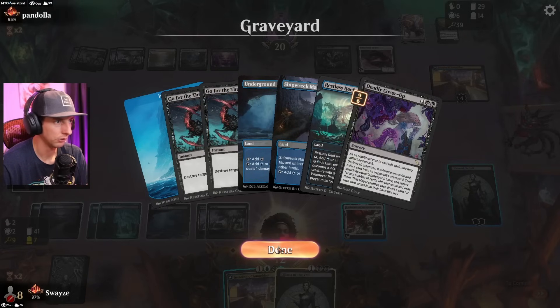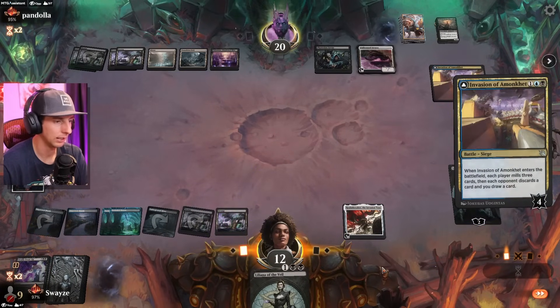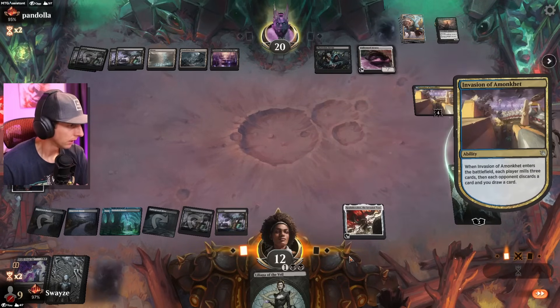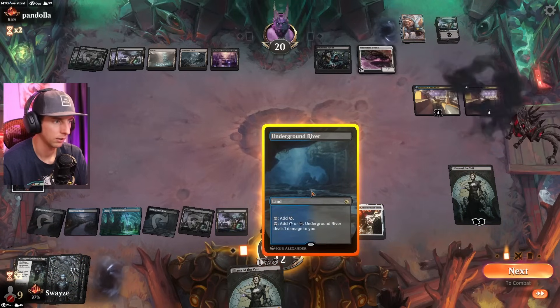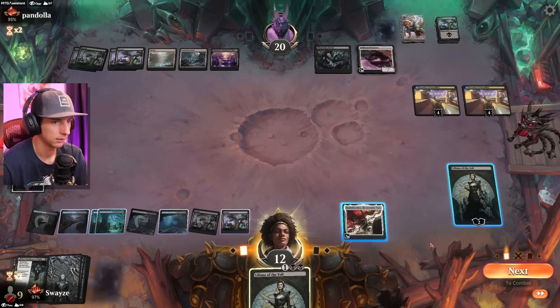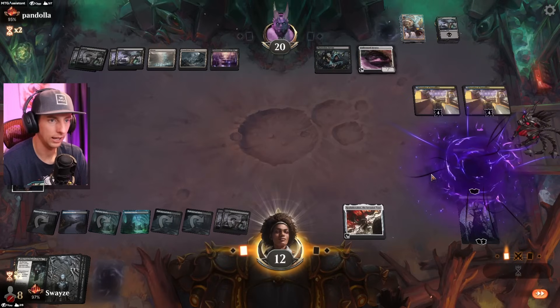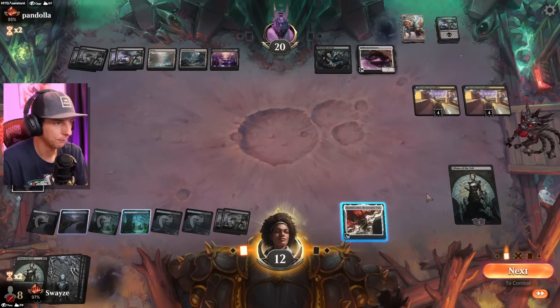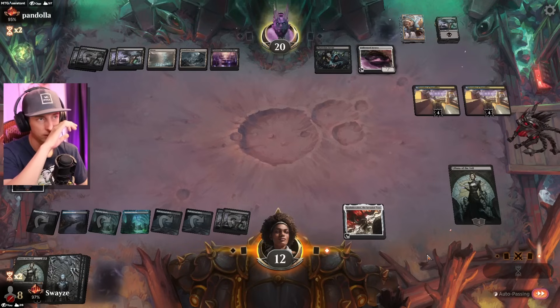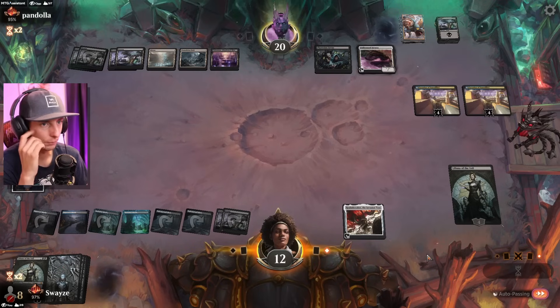We just lost our land creature which would have been a good tool. Hate to see it. Let's see what we hit with Almond Cat — we're at seven lands about to be eight, then nine. Liliana at two loyalty or four loyalty — I say four, so we lose the other Liliana to play a fresher one. Get it closer to the ultimate. If I can ultimate Liliana and put them in a position to have to sacrifice the Hearse that'd be great. I think we either give them all their lands or all their permanents.